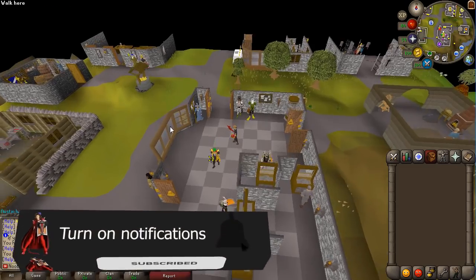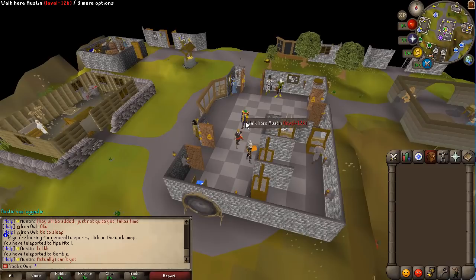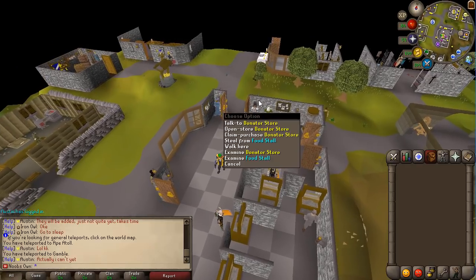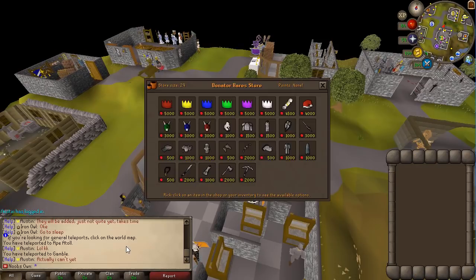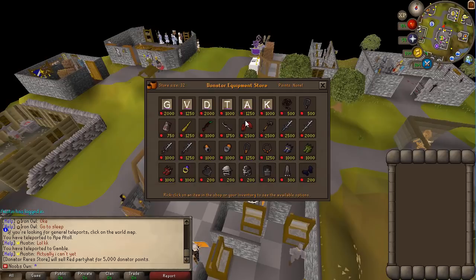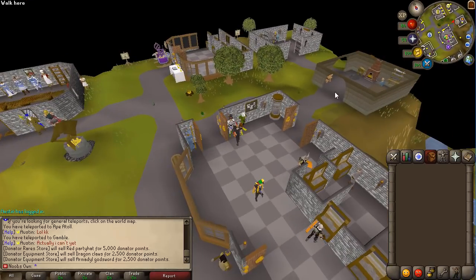Starting off with a showcase of the home area — it's a custom home area, pretty nice and simple, which is good in my opinion. In the bank you have the makeover mage, a donator store, and a vote store where you can spend your vote points. There are two donator shops: one for rares like third age, Santas, and party hats, and an equipment store where you can get dragon claws, AGS, void, jewelry, and that sort of stuff.